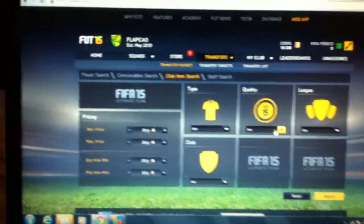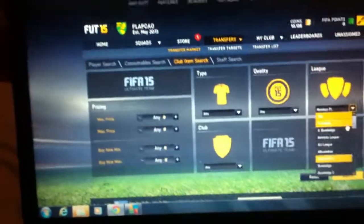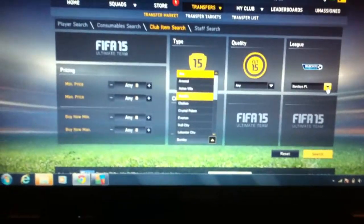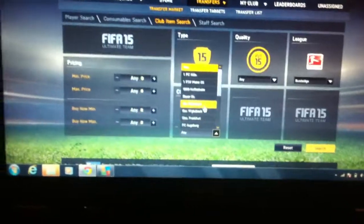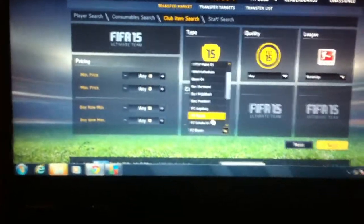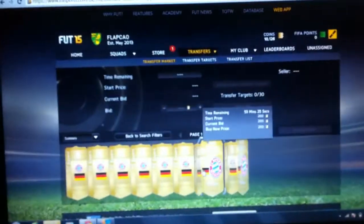Probably one of the best ways to get coins on FIFA 15 is to go to the Bundesliga on badges and select Buy in Munich. Buy now 300, buy all these.